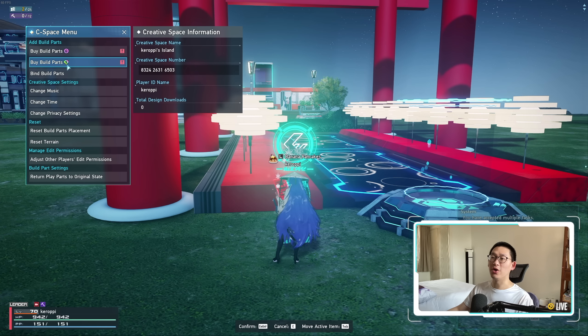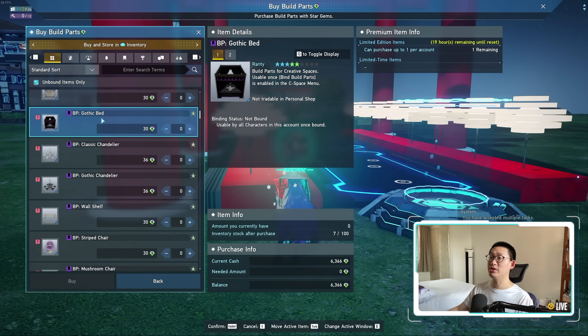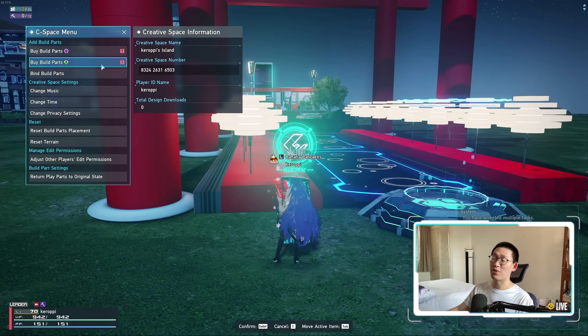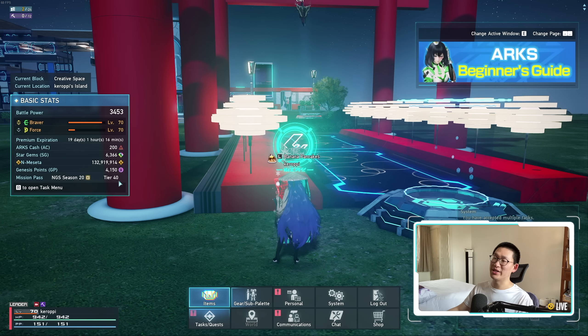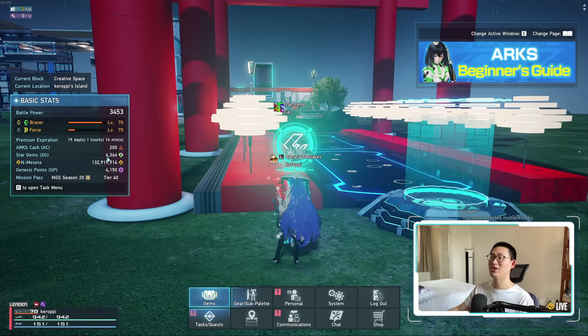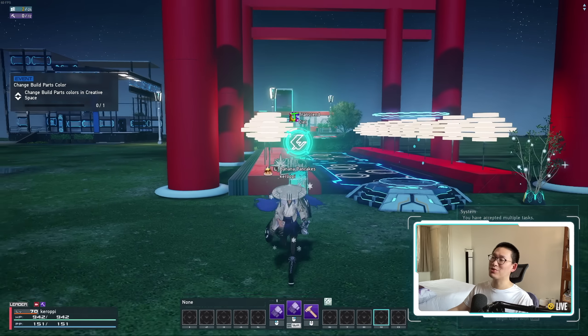Don't forget, you can also purchase parts with star gems as well, but they're going to eat up your star gems really, really quickly. Even though there is a 40% discount on the star gem shop right now, it's still going to eat through them very fast. As you can see, I'm at 6,399 — I was at almost 700 star gems — so I've been spending my star gems pretty liberally just to get a ton of cosmetic items to customize things.